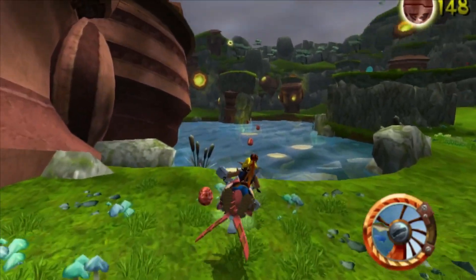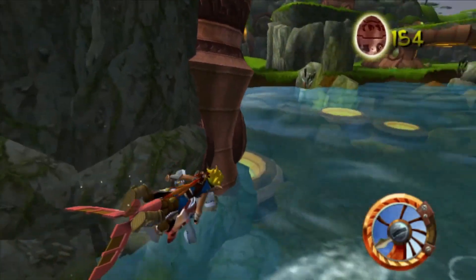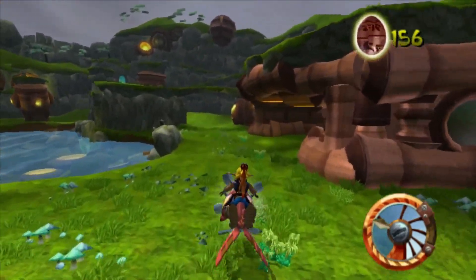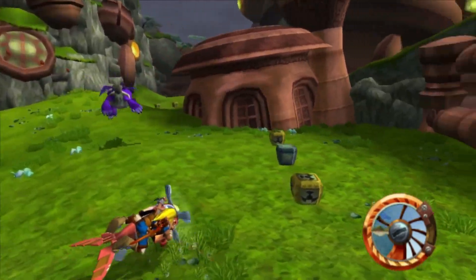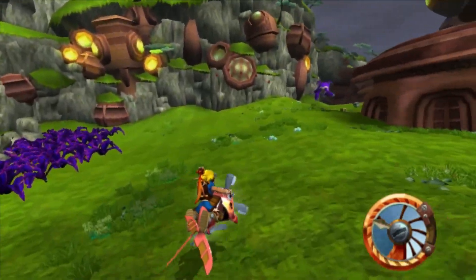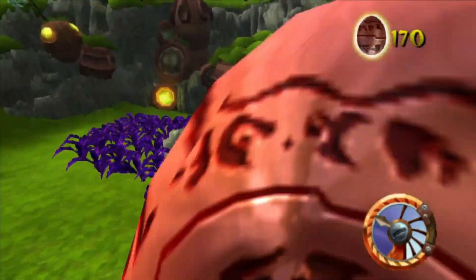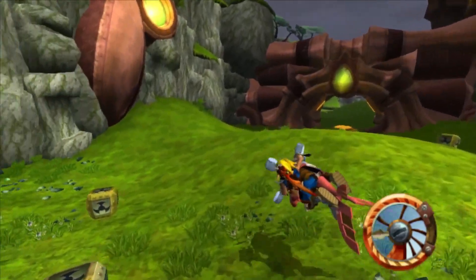Alright, before I get that, I wanna take care of these, because I know I'm gonna forget them. There were some back there. Let me go grab them. If I'm gonna forget any orbs here, it's gonna be Precursor Basin, because it's so big and open, and there's lots of crevices. Don't hit the dark eco. I hate how many dark eco boxes are here.